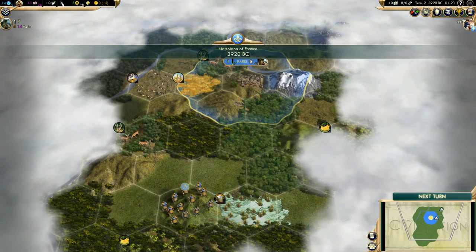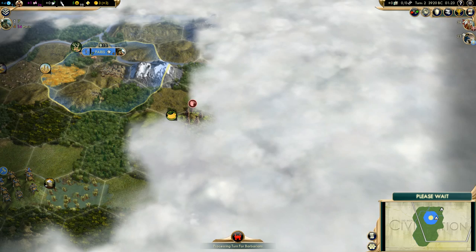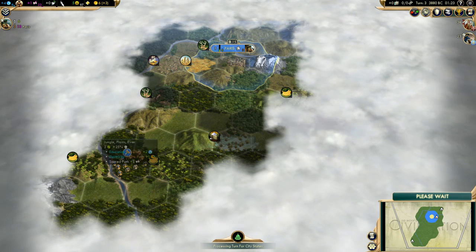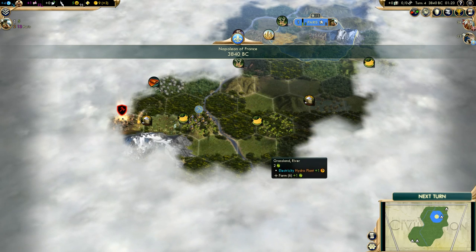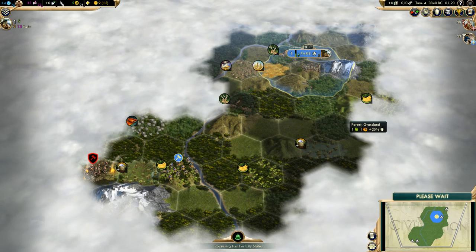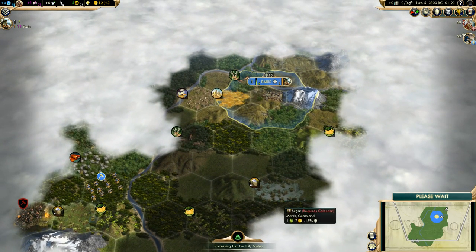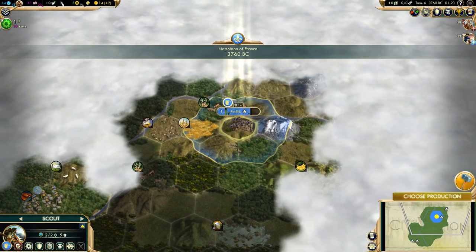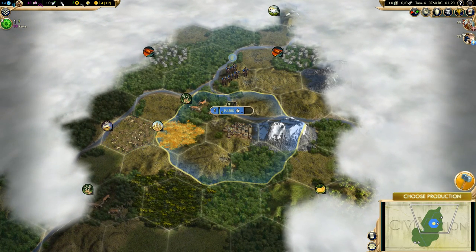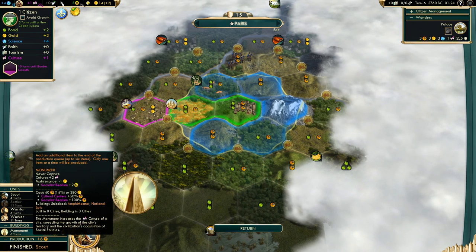Let's go on this hill — some bananas here and we met Isabella. She is on the east side of our continent. We've got a lot of jungles with bananas to the west. We've got our first barbarian camp and silk. Let's go north to explore our surroundings. To the north we've got silk in range of Paris, which is great. Let's build a monument.